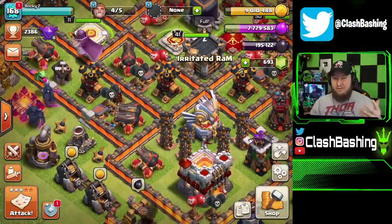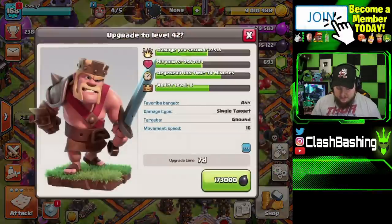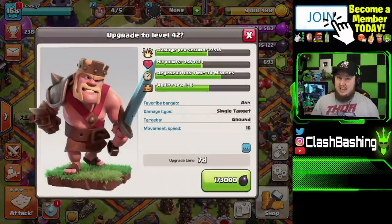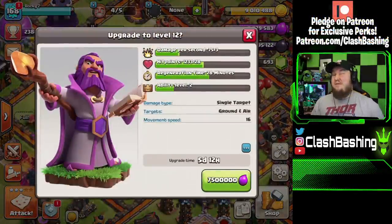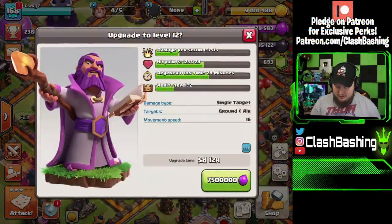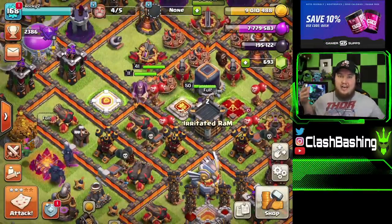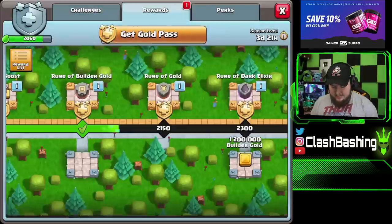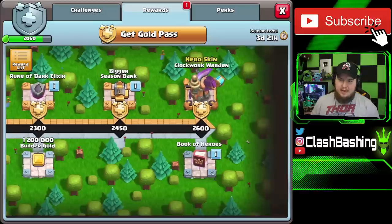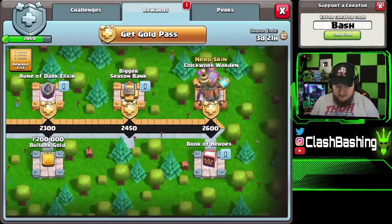However we're free to play, so we're in a tough spot. Our King is level 41 and I want to get him up to level 42 — that's a seven-day upgrade. Then my Warden is level 11 and I want to get him to level 12 — that's a five-and-a-half-day upgrade. I looked around and noticed that on our Silver Pass there's a Book of Heroes at the end, and I'm only 600 points away.